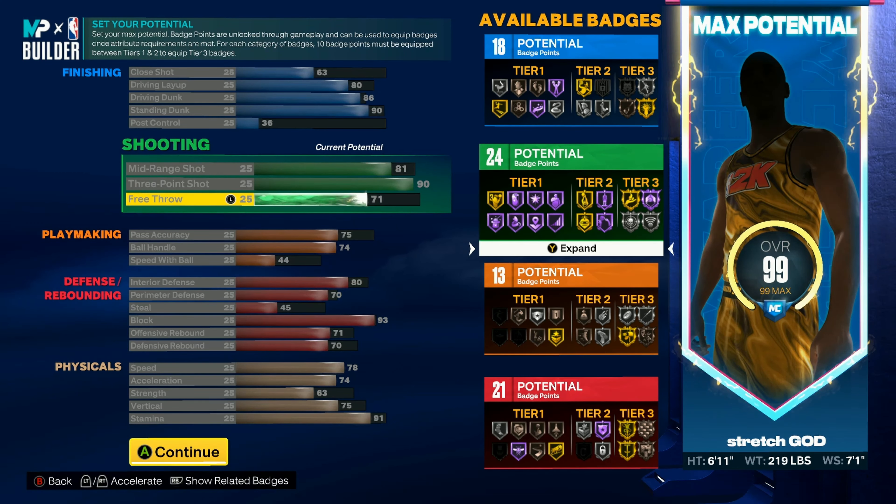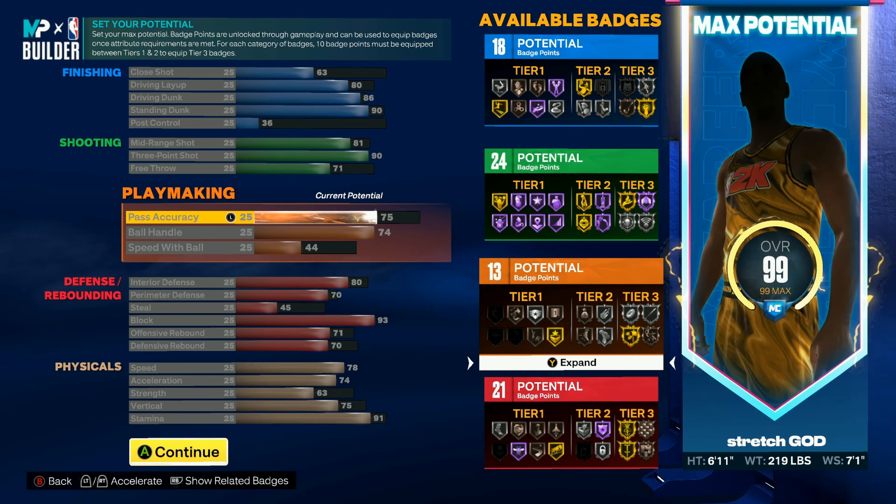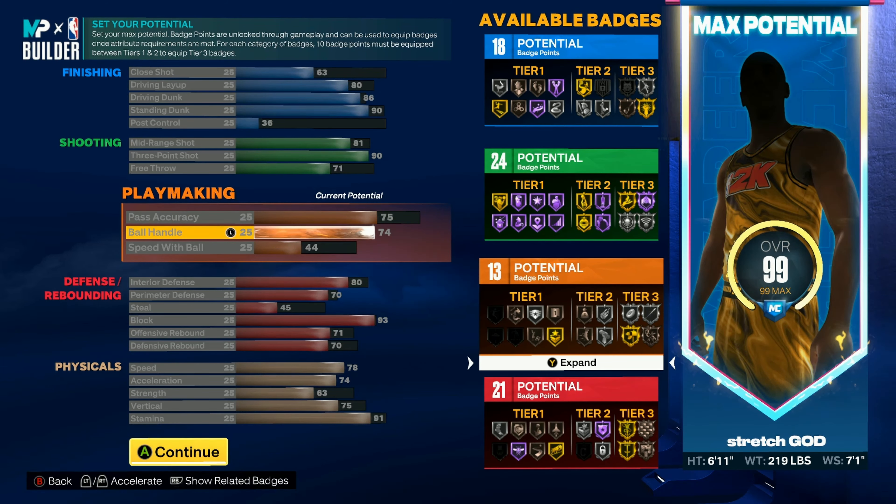We got a 71 free throw — if you grinded a legend you're going to need that to get 100 wins in the Rec. Pass accuracy 75, ball handle 74. For the 75 pass accuracy we can get the LeBron James passing style, so you can steer teammates out of pick-and-rolls if you need to. Ball handle at 74 just so you can dribble.